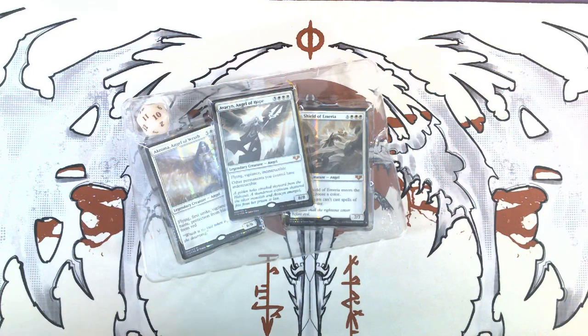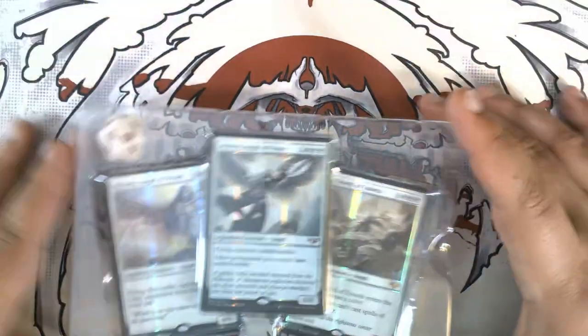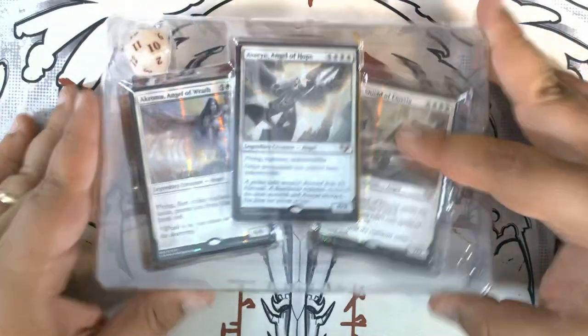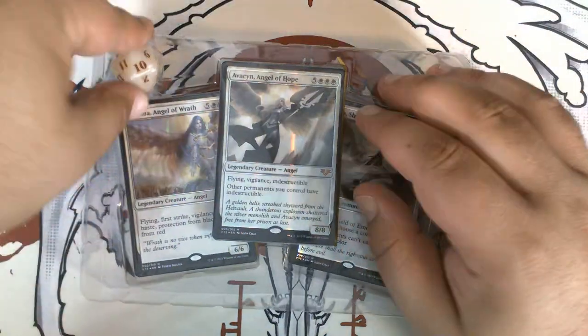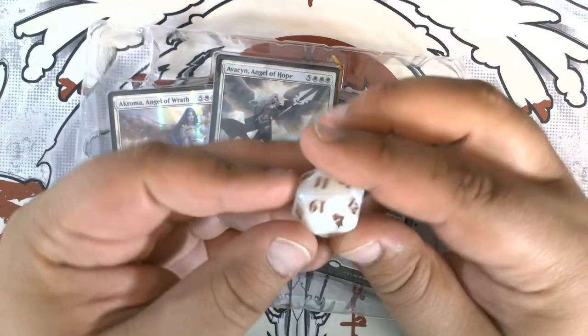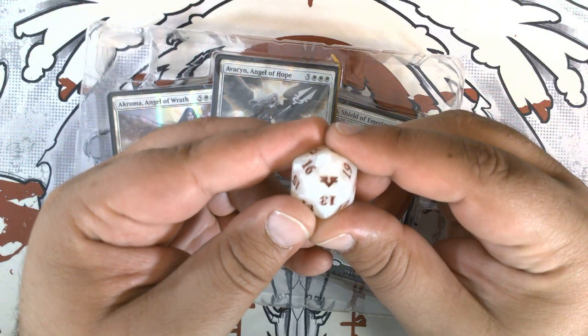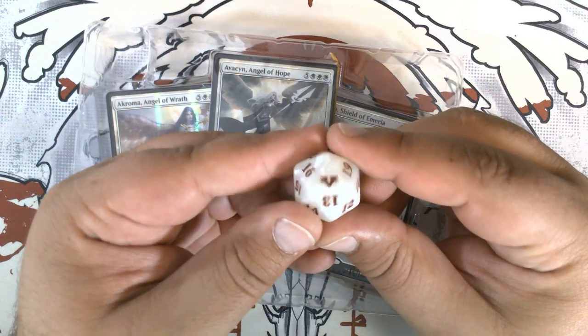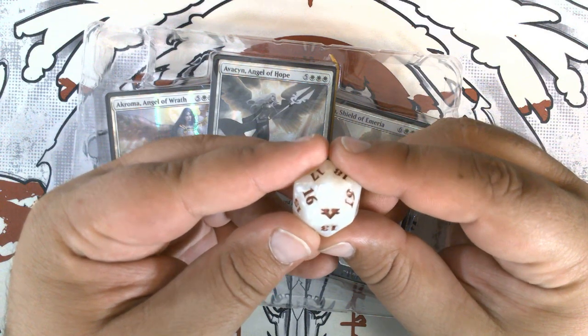In From the Vault Angels, we've got this very nice cream and red die, along with the From the Vault Angels set symbol. Looks like a V with four wings.